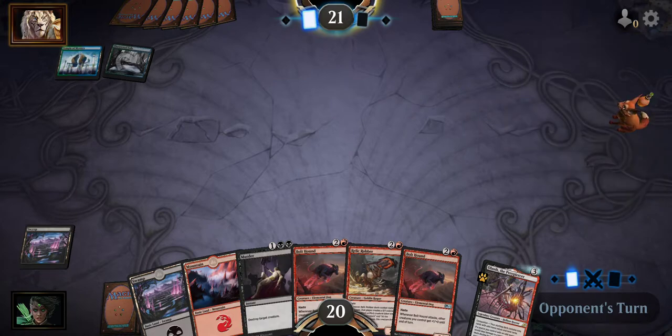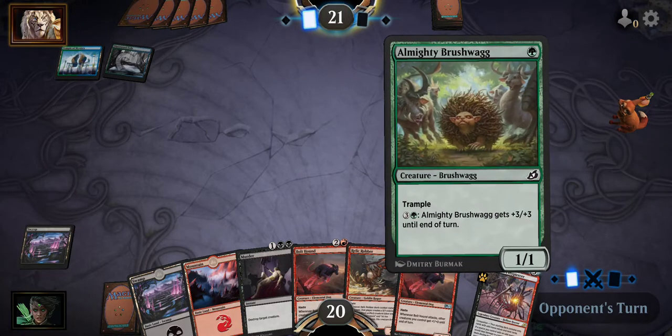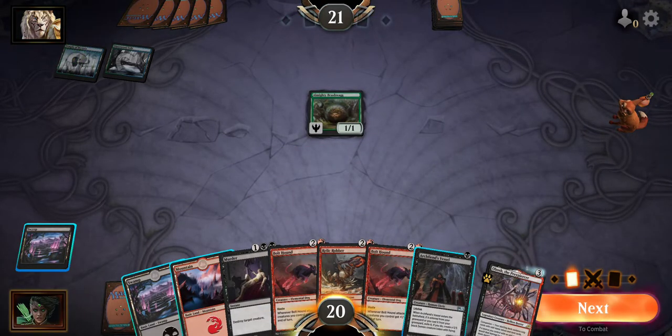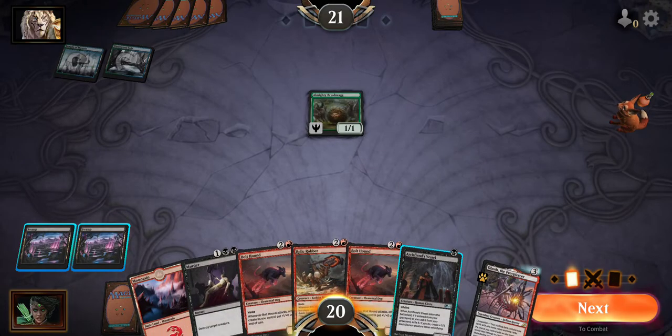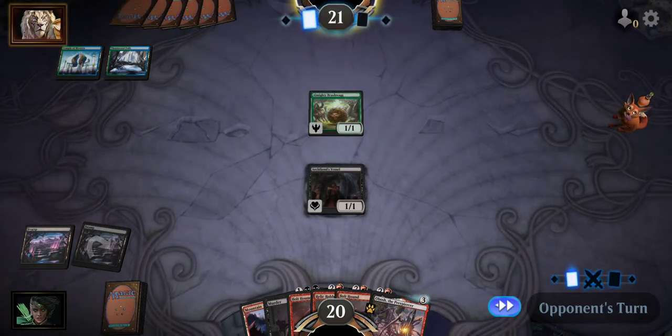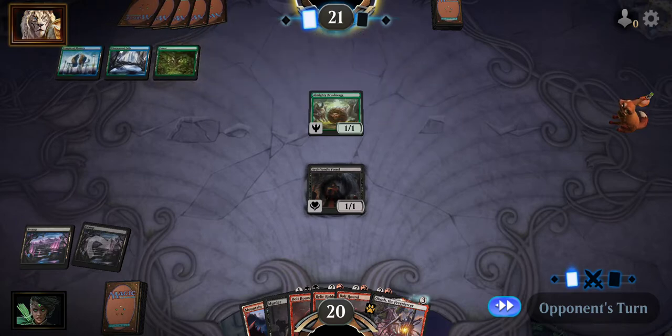I made this deck last night and I was feeling good about it, but maybe it's just a weenie deck. If he attacks with that Almighty on this one, we'll sac Archfiend's Vessel to get it into the graveyard, which is really what you want to do with this card. That way you can call it back from the graveyard with Loras or Drana to get that 5-5 flyer.